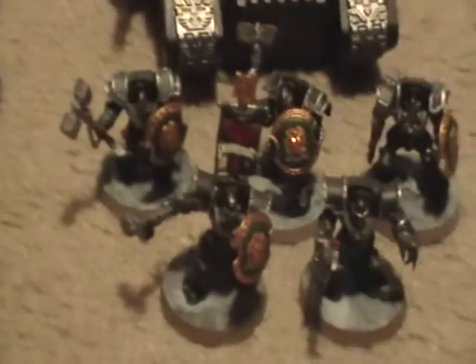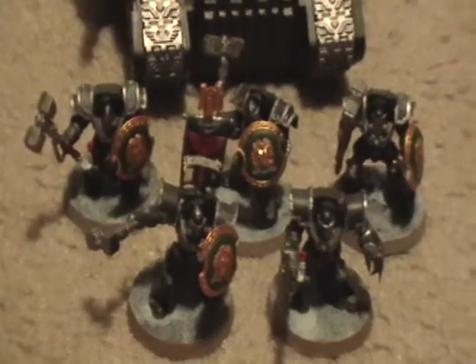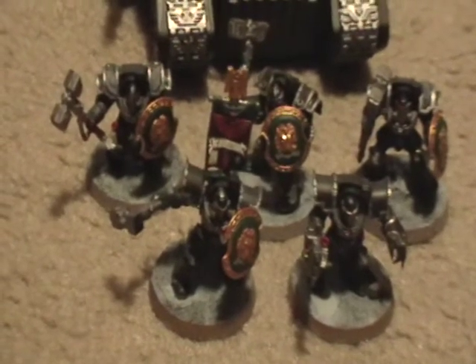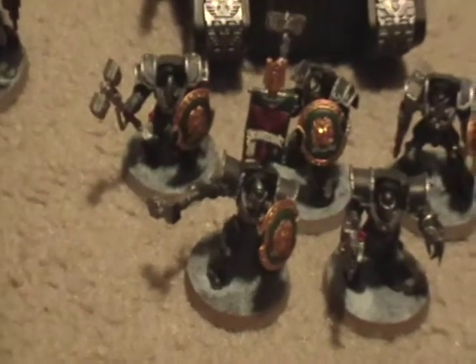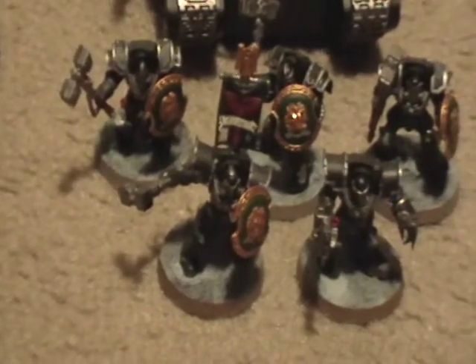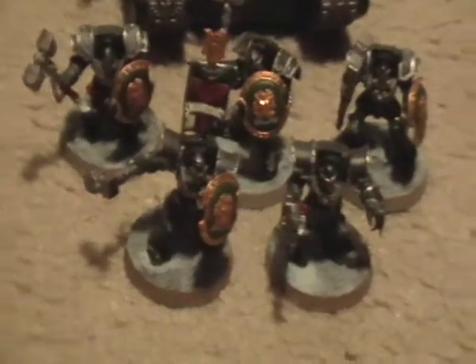Then we've got the assault squad here — four thunder hammers and storm shields, one guy with a heavy flamer, and a power fist. Pretty basic in terms of what their job is: they can deal with vehicles, monstrous creatures, and even tackle hordes with the heavy flamer, which helps a bit with the initiative one issue.